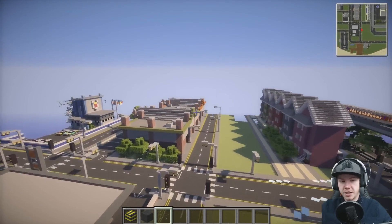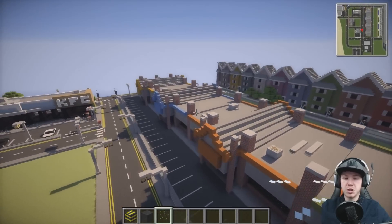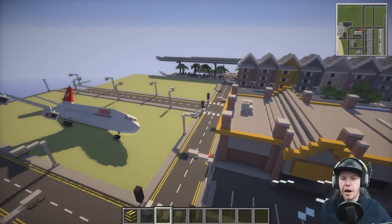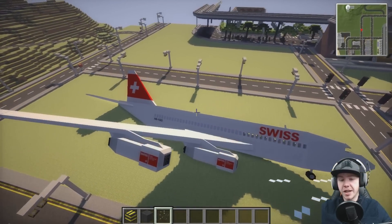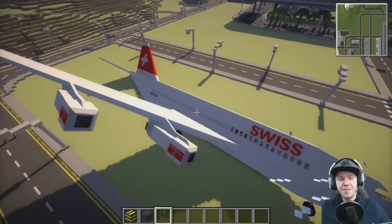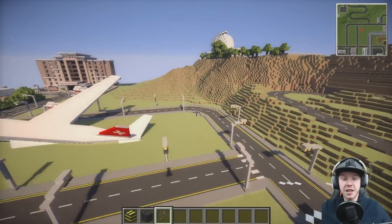We've got the industrial estate - some four different colored but same style buildings. This is very common in the UK to have a big stretch of basically warehouses - it could be a PC World, a smaller supermarket, Boots, drug stores. There's also a random plane which I cannot get rid of. I crashed it down there - it was a plane from a new mod that I installed. The planes were really slow so I haven't been using them, but when I tested it I ended up crashing it and can't find where the hitbox is to break it.